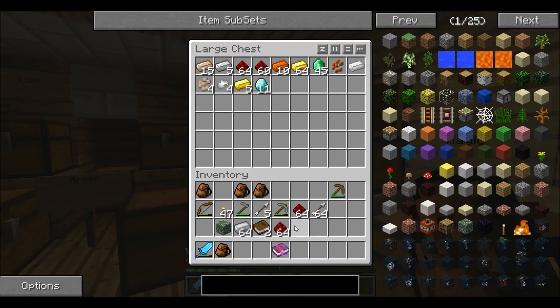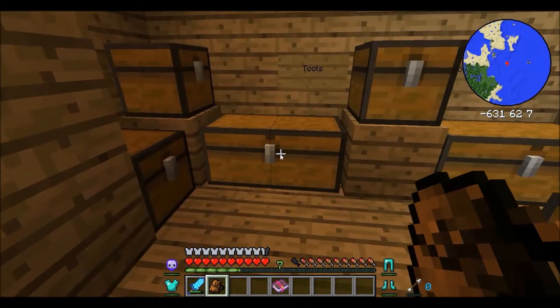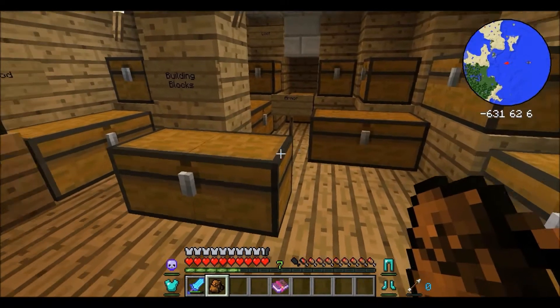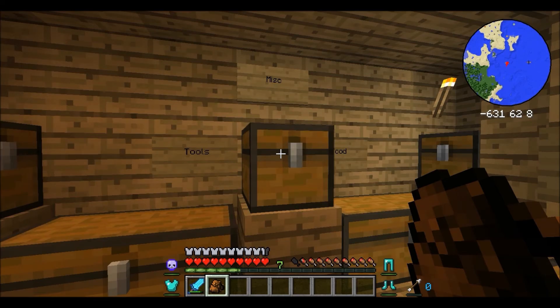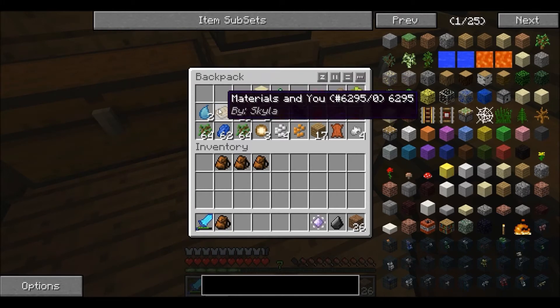Iron, all berries - grab all this. There, you're all in weapons. Tools, there, all of you in tools. Building material. Last backpack - yay, finally done sorting. Now he'll do things.